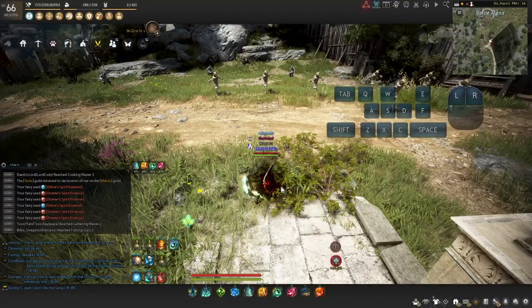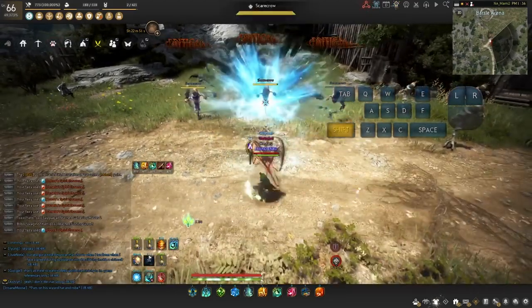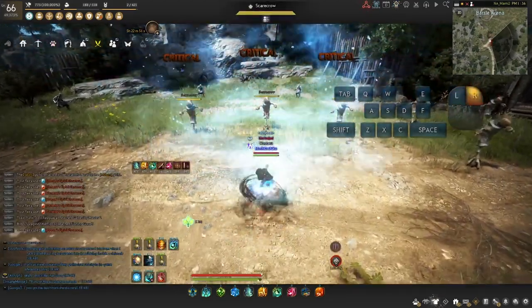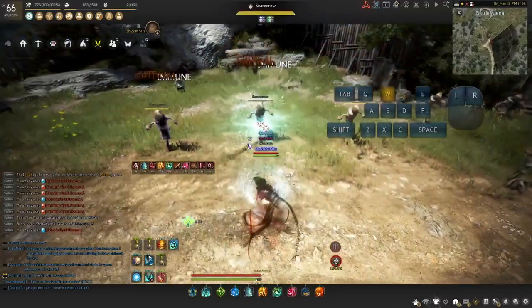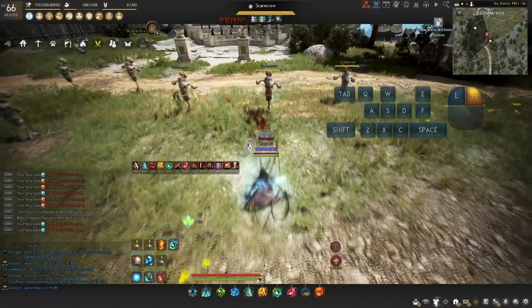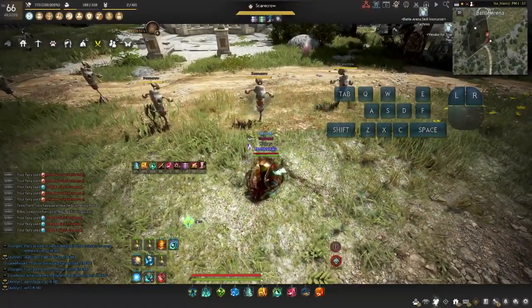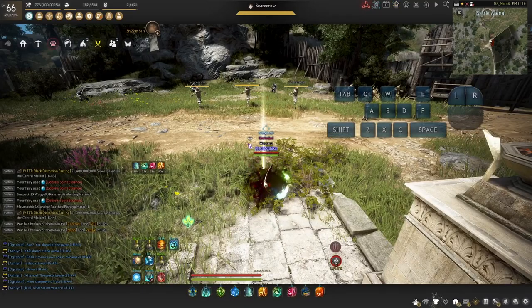After you have buffed yourself, this is what you want to do. You want to hit W-F, Shift-C, Shift-LMB, RMB once, RMB, LMB, W-F, rotate your camera, S, RMB, and hold RMB. This is what it will look like if done correctly.